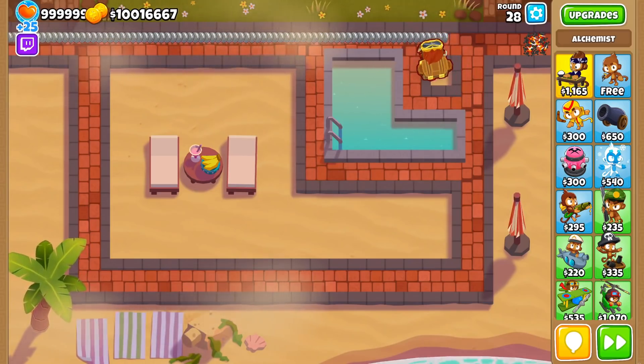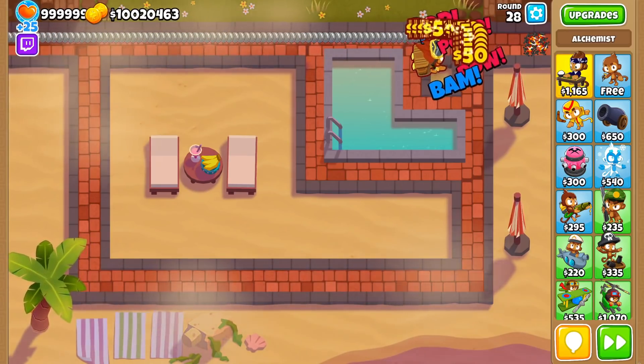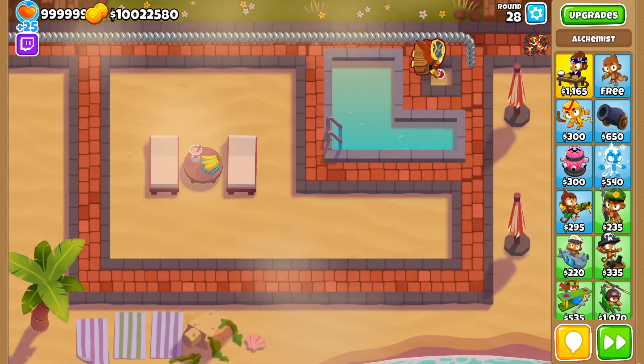The best game mode to use Lead to Gold is in Apopalypse mode, as more leads spawn there. But in the later stages of the game, lead balloons become more and more common, allowing you to make a lot of money with just a Lead to Gold Alchemist.